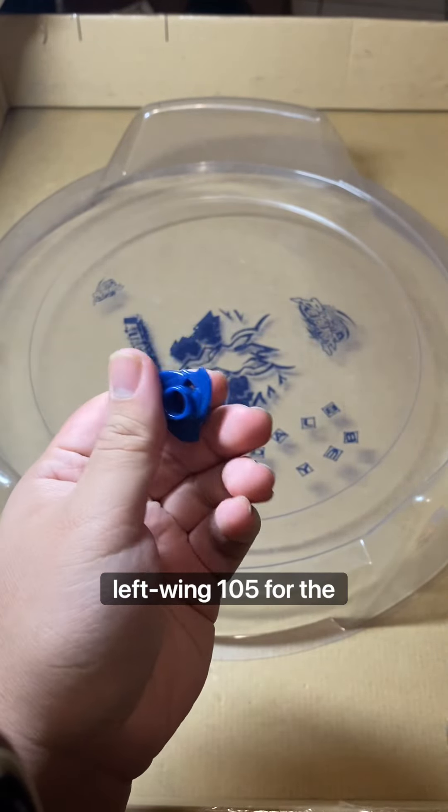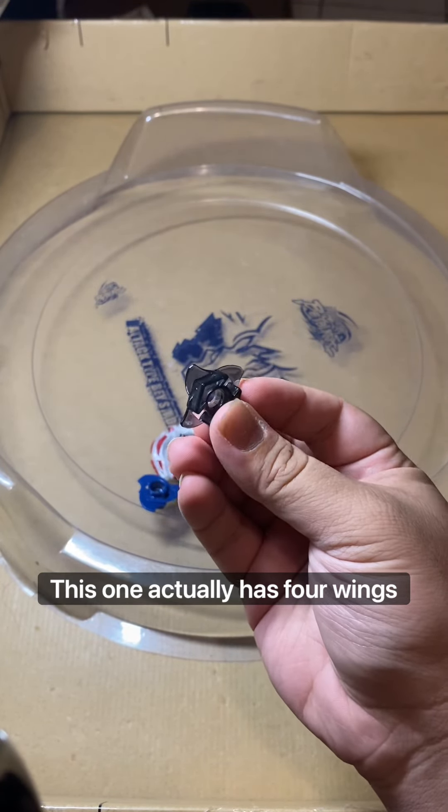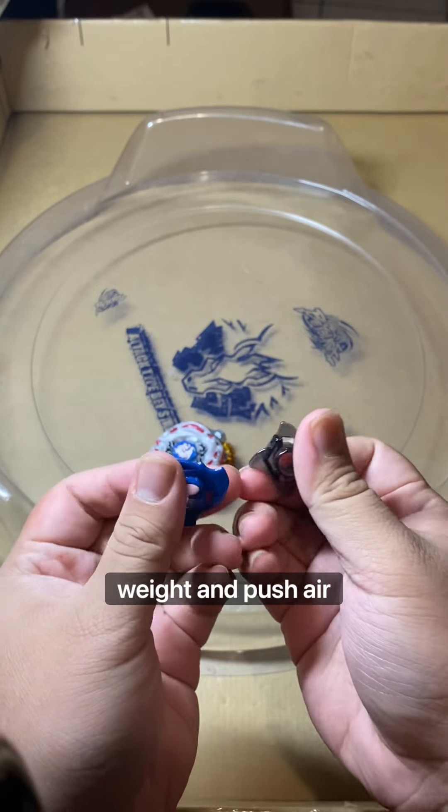For the spin track, we're going to be exchanging the Left Wing 105 for the Downforce 105 spin track. Unlike the other spin track, this one actually has four wings and it's meant to add extra weight and push air upwards.